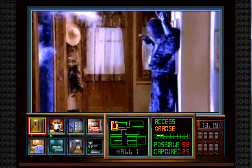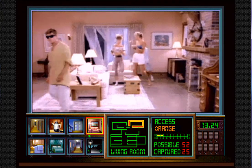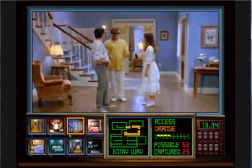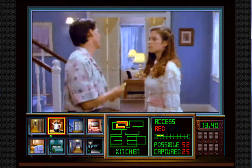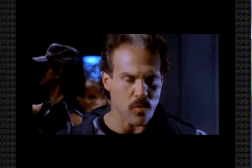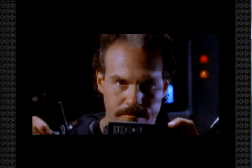Captured another one. Where is that family? They're probably about to change the code again. I'll go down the stairs and reset the access code to red. That's how you're supposed to find out what the code is. Yeah — this is where I failed. That's one of the game overs: if you don't catch enough of them, it cuts you off like that.